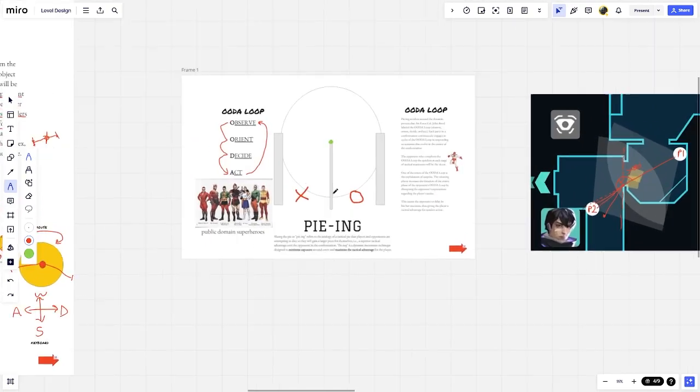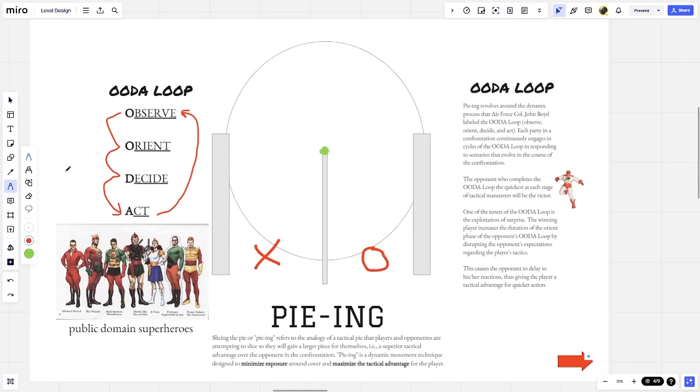Now that we've learned about angles and distance, we can move on to the techniques. Slicing the pie, or pieing, refers to an analogy of a tactical pie that a player and opponents are attempting to slice, so they gain a larger piece or a superior tactical advantage. Pieing is a dynamic movement technique designed to minimize exposure around cover and maximize tactical advantage for the player.